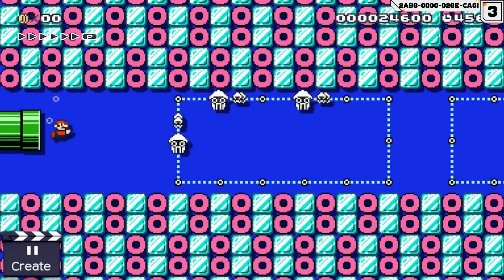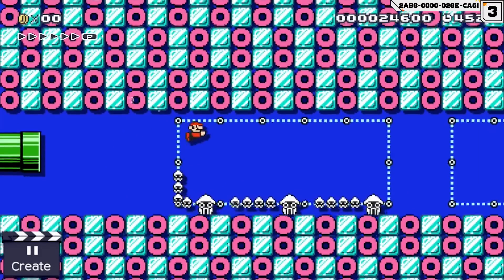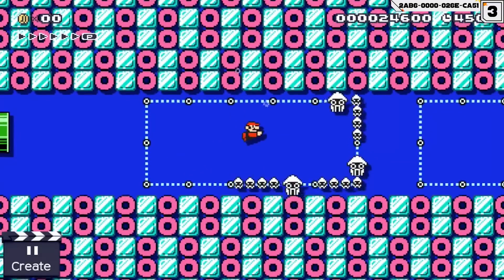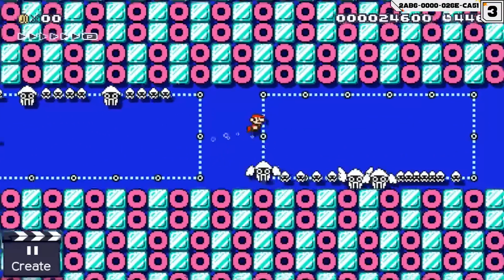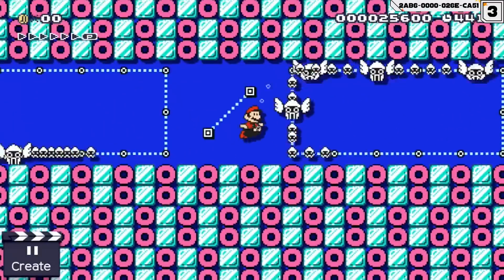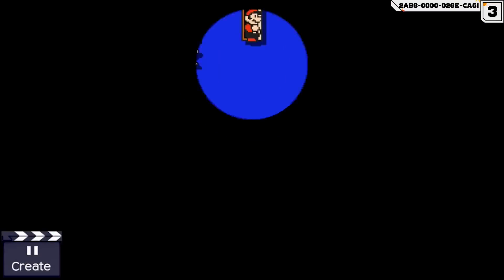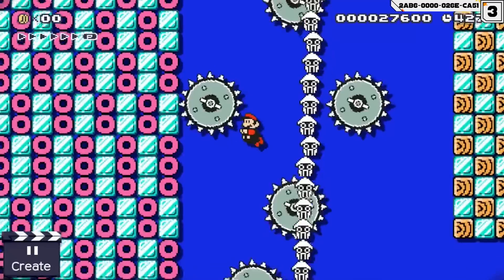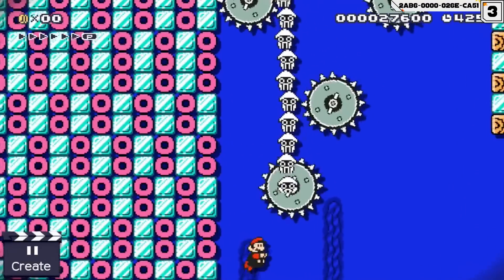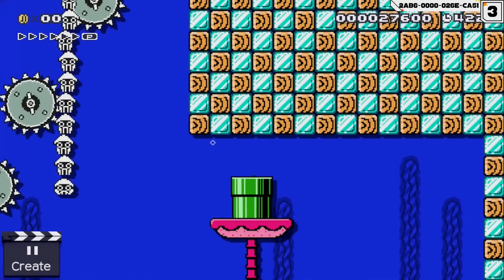Bloopers on tracks make some awesome underwater enemies. Here our plumber has to swim carefully through the squid trains on tracks. It's possible to slightly adjust the challenge by giving bloopers wings or mushrooms. Here Mario is in a really awful situation — there is a huge blooper tower on his right trying to hurt him. His only chance of surviving is to swim down as fast as possible, but there are saw blades along his way.